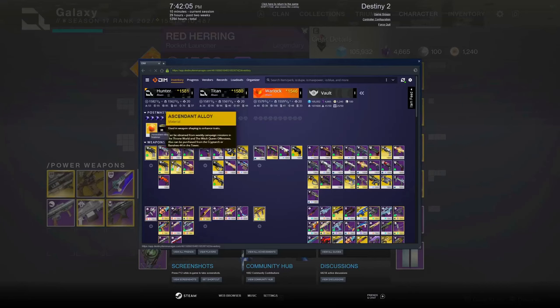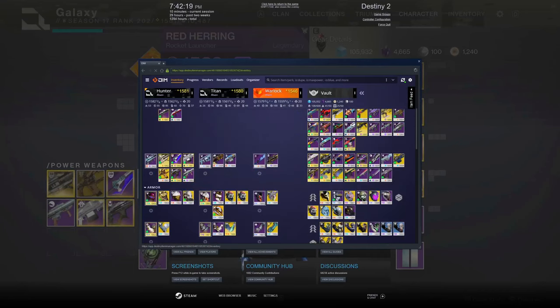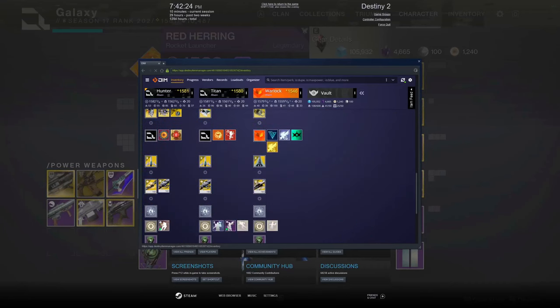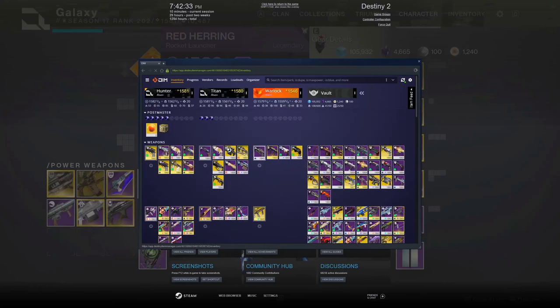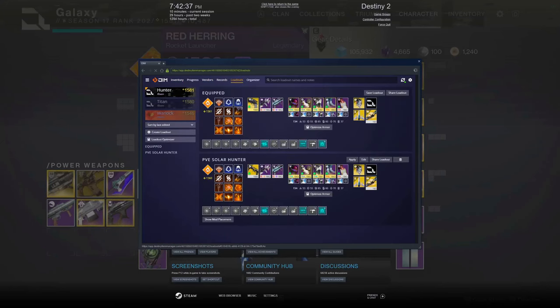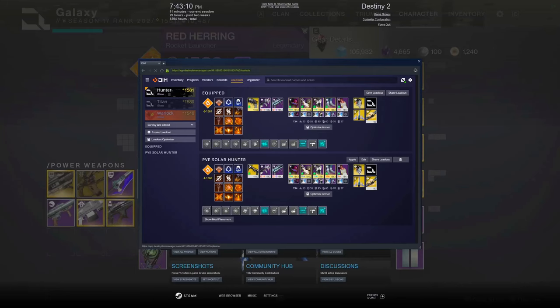You can also collect stuff from your postmaster — I've got two ascended alloys overflowed in a solstice package. You can even transfer ghost shells between your three different characters. Apart from switching around weapons, you can also save loadouts. I've saved my PvE Solar Hunter build — I've got a Grenade Launcher Reloader mod with Witherhoard, which is very good. If you've been in the PvE scene for a bit, you know Witherhoard is pretty good for passive DPS on bosses.